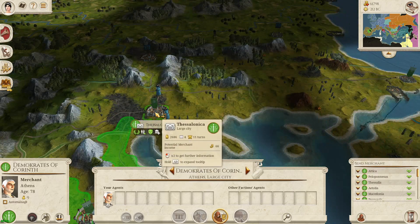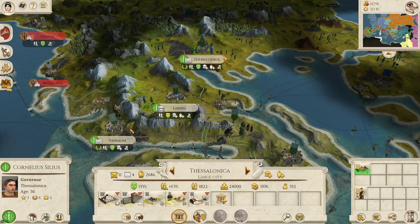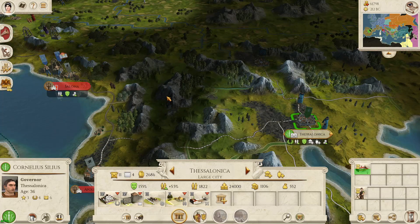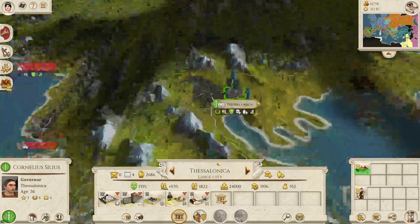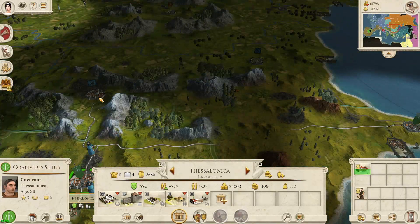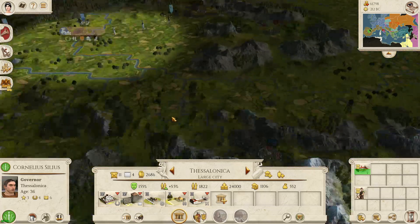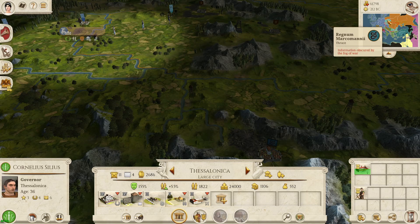We have captured Thessalonica. Are there any Greeks left? All I see are Briton settlements and Scythians. There are some Thracians out here. I think the Dacians have been wiped out, haven't they? I think all we have to do is continue.